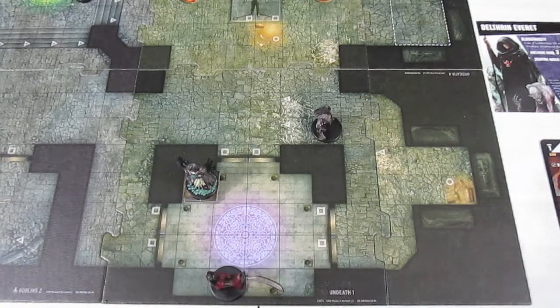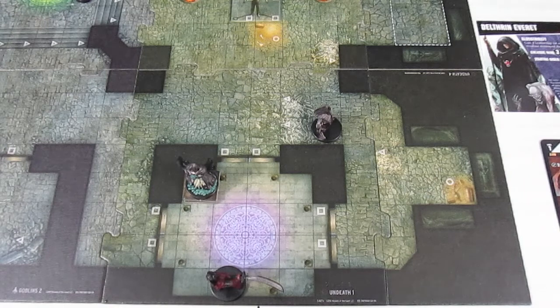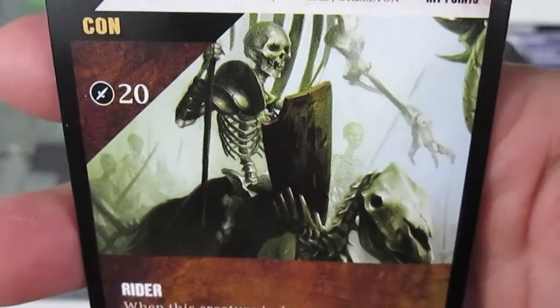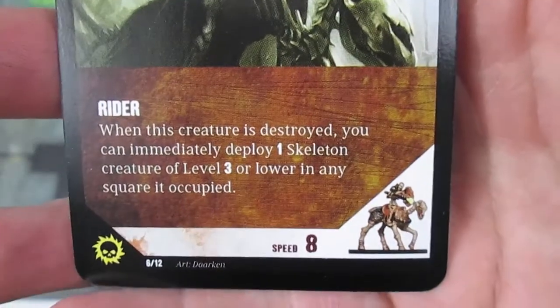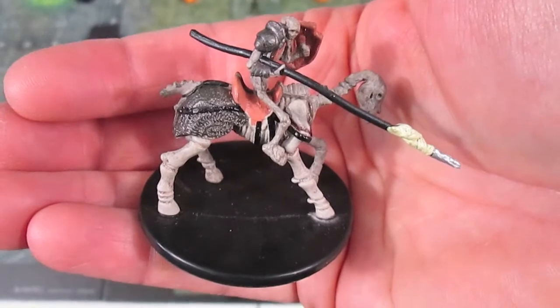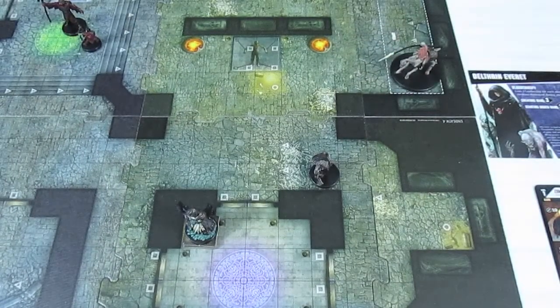At the end of the turn we do the deploy phase. The Undeath leadership goes from 10 to 11, and with only five levels of creatures on the board, he can deploy a creature of level six or below. He fields the Skeletal Lancer — level four, 100 hit points, 20 melee damage, has the Constitution ability, and as a rider: when this creature is destroyed, you can immediately deploy one skeleton creature of level three or lower in any occupied square. Basically, destroy the unit and the skeleton riding it pops off into battle. Speed of eight. Placing him in this corner.